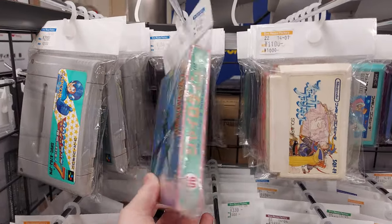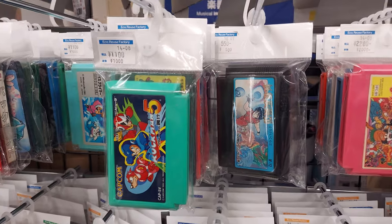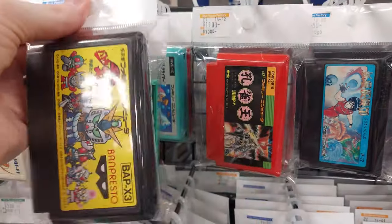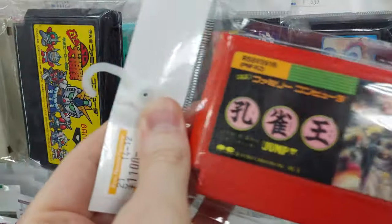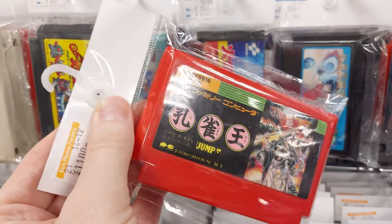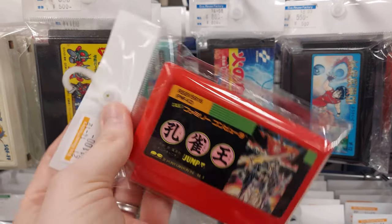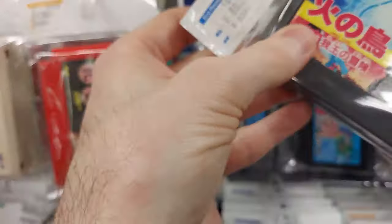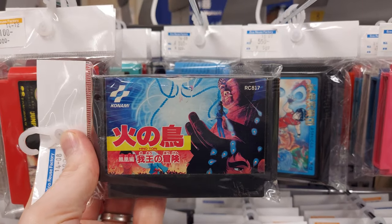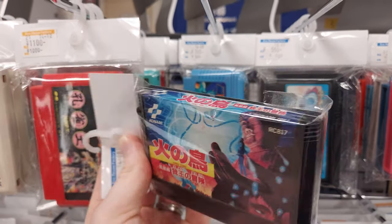Gyrodyme for the original Famicom. Some Kunio-kun soccer there. Rockman 5 for about 1,100 yen. An SD Gundam sumo game for 500 yen. There's also Kujaku-O, by Pony Canyon — the title is different in English but loosely translates to Peacock Prince, I think. We've got Hinotori, an interesting early platformer on the Famicom — pretty cool action platformer. I believe it's an anime by Tezuka Osamu, if I'm not mistaken.